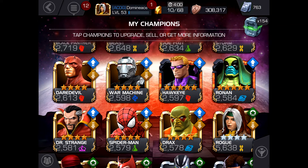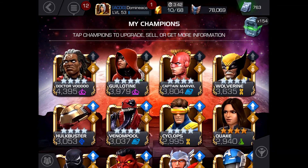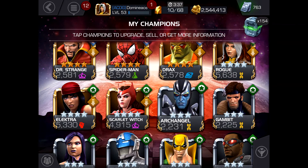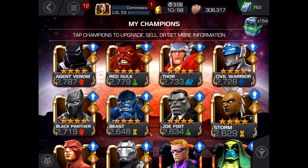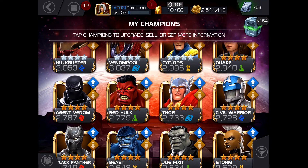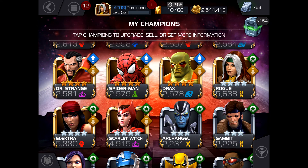For fights one through nine, use your lowest-level three-star champions to build up the streak. Once you reach nine wins, start using your rank five level 50 four-stars — Rogue, Electro, and Scarlet Witch — for fights 10 through 15. You can spend units to refresh those champions rather than waiting an hour and a half, even if your alliance helps speed up that refresh.